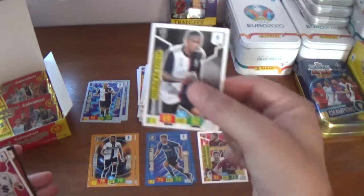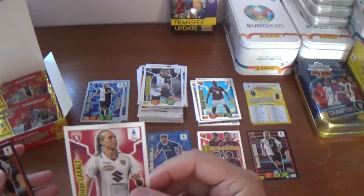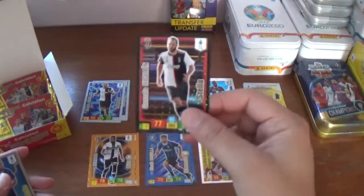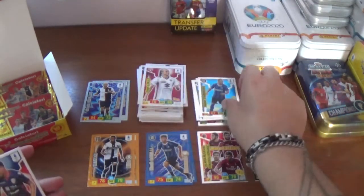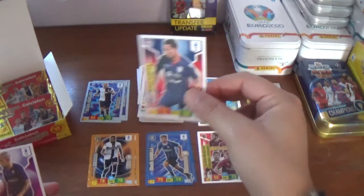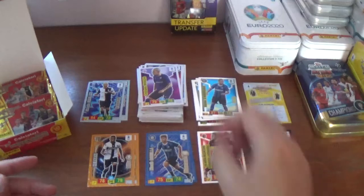Next up we have Dougie Costa of Juventus, Diego Laxalt of Torino, a Stella for Gonzalo Higuain — that's a duplicate unfortunately. The Eedolo is Danilo de Ambrosio of Inter. Then we have Artor Ionita of Cagliari and Cristiano Baragi's base card for Fiorentina.